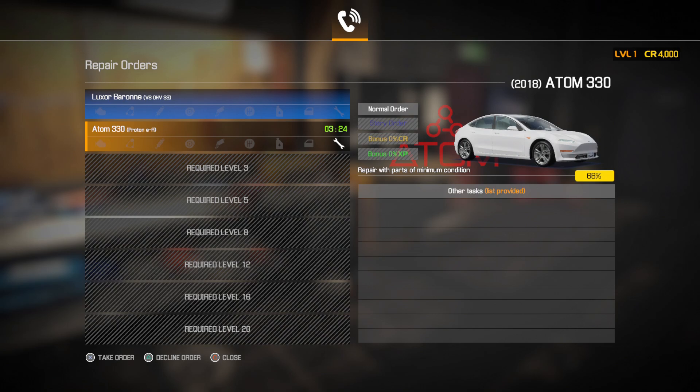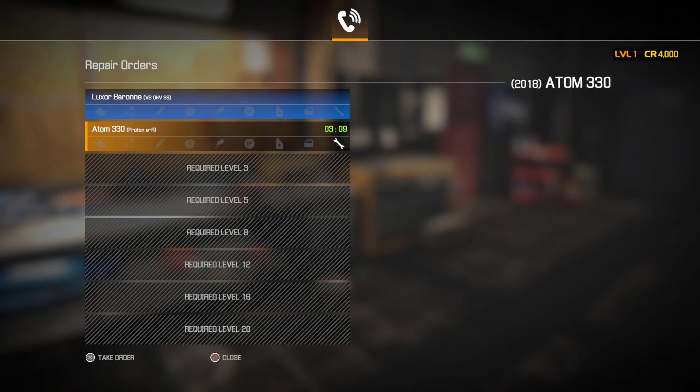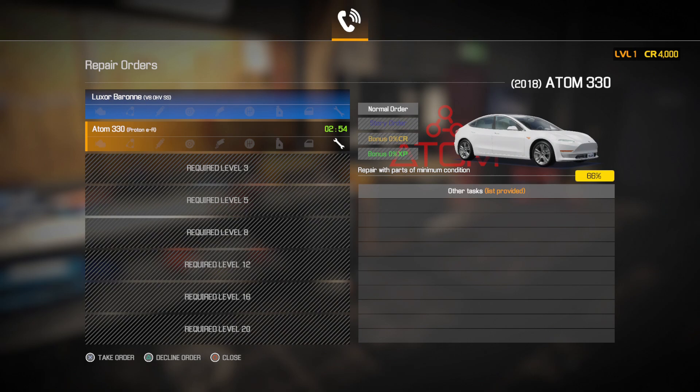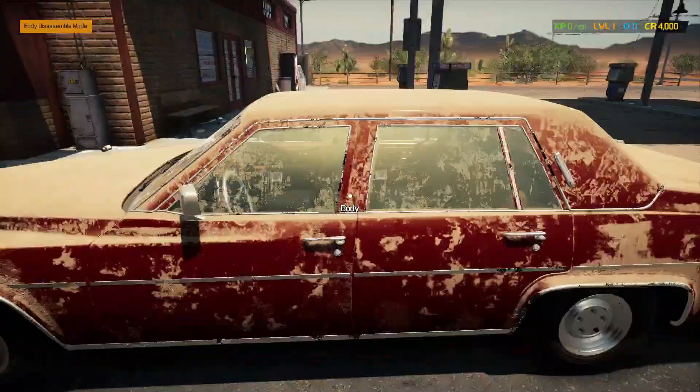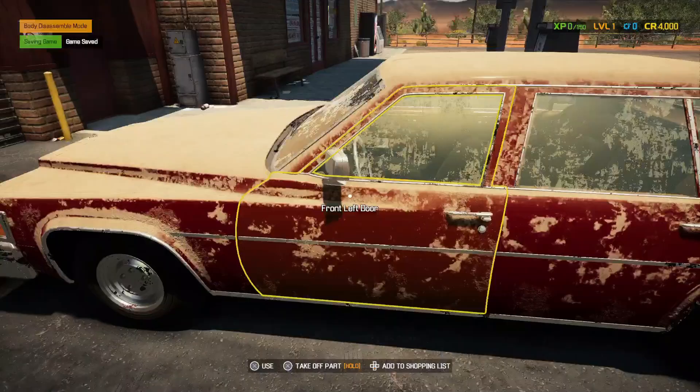We have two job choices. This one we're going to change the oil but there'll be other tasks as well, and that's our story mission — it looks like they're both story missions. There's also a timed one that cycles to a different job after the timer runs down, same as the last game. You can just decline the order and they'll throw a different one up. We're going to start with this one — changing the oil on the Luxor Barone. I don't know if we're going to have to clean this up, because I think cleaning the car is a new mechanic.